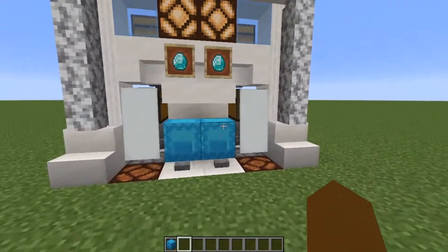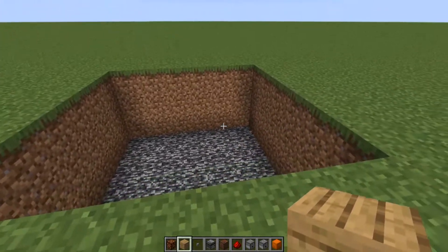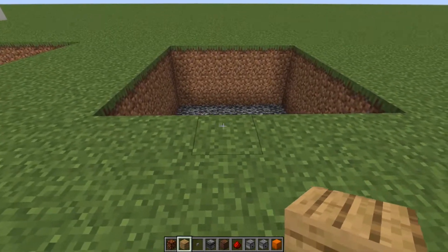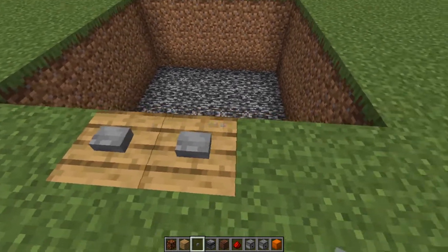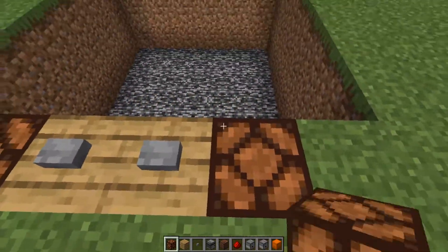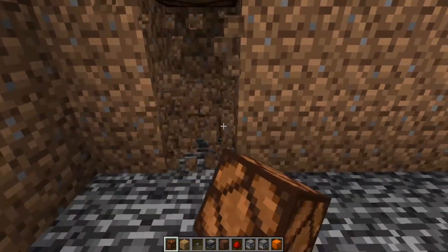Let's start with the tutorial. To start everything off, you want to dig out a six by six hole and then go down three blocks. Once you've done that, break out these two middle blocks and then place any random blocks. After that, place two buttons on those, then break these side blocks and replace them with redstone lamps.